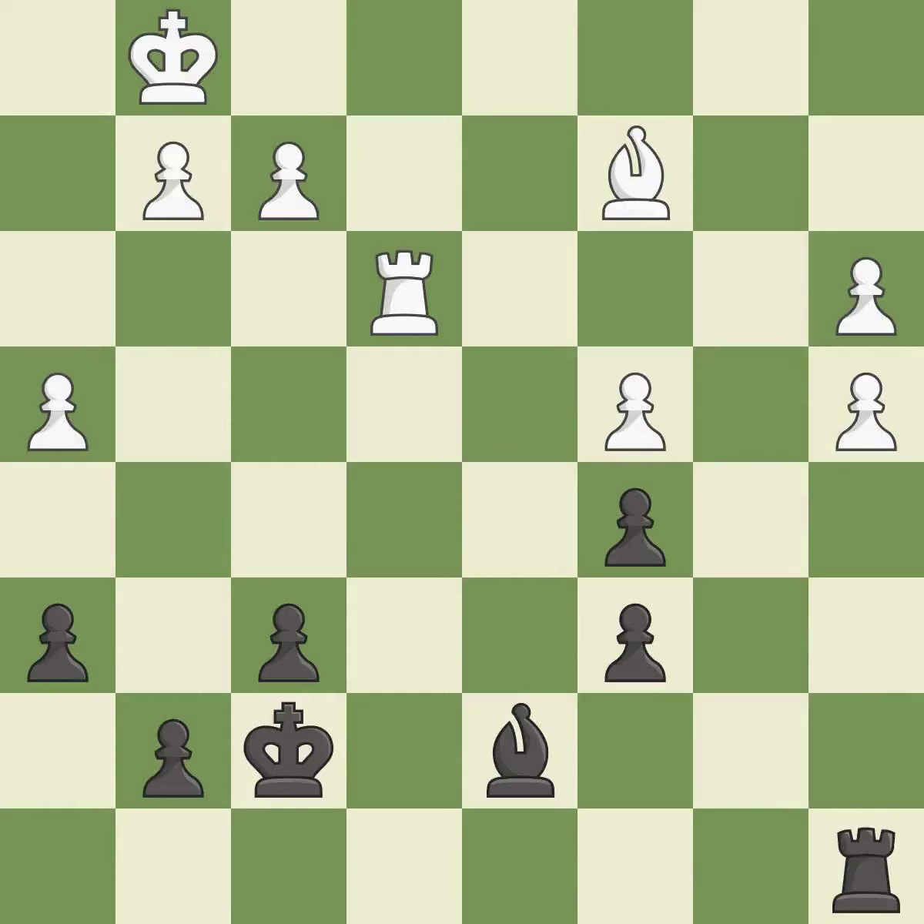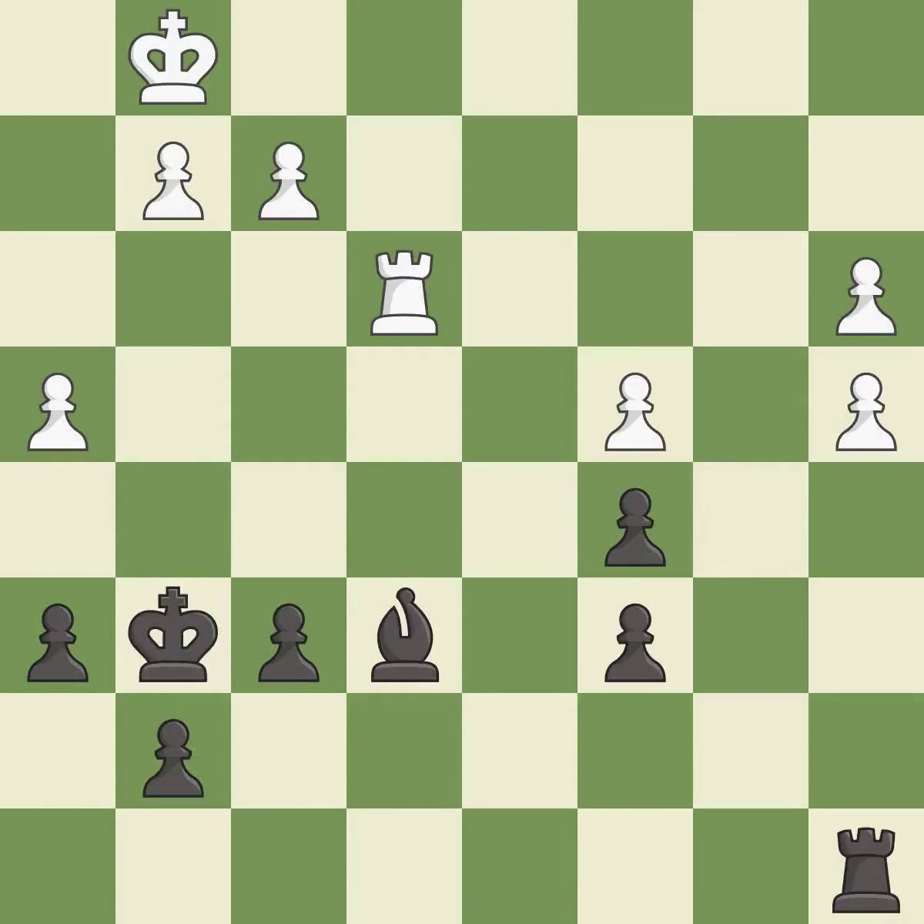White had an advantage, but now the game is close to equal — it is a mistake. This moves the bishop to a more active square, making it gain scope — it is best. This moves the bishop to a better location, allowing it to control more squares — it is good. After all captures, this is an equal trade. This is the only good move — it is best. This captures a bishop and eliminates a threat. This is the only move that works — it is a great move.